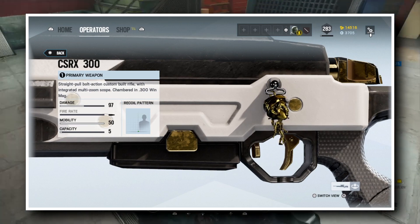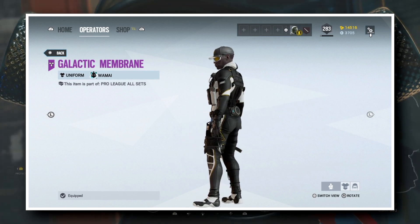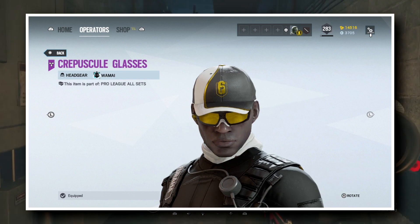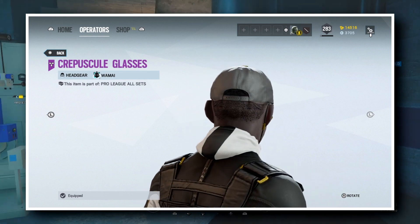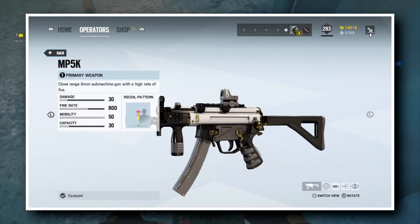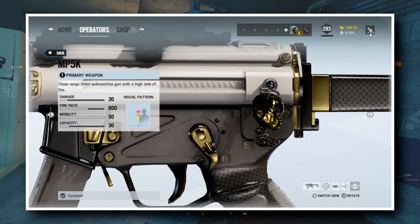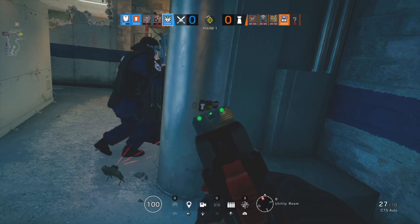And last, but most definitely not least, Wamai. His set is amazing if you want an all-round black set — the white tones on the set are minimal and it's very good looking. The uniform is mostly black, and the headgear is amazing as well. You have the Gold Siege logo on top of his headgear, as well as the little Nighthaven symbol next to his goggles. Then we have the weapon skin, which is for the MP5K, which is once again nothing too special. And to round everything off, here's the Gold Wamai chibi.